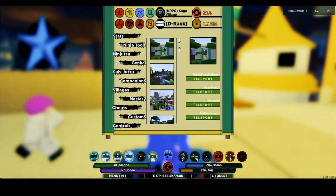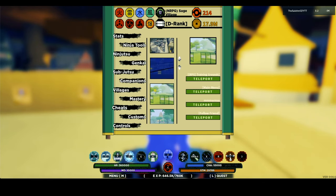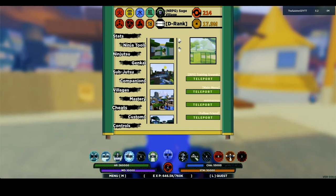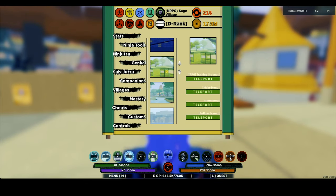If you're in a public server and you just get gripped and respawn, same steps. The only difference is once the red skeleton goes away, go to villages and click the server you're in — for example, the leaf server — and click the first teleport. Make sure you select the exact server you're in. If you're in training grounds, click training grounds. If you're in forest of death, select forest of death before you click teleport, otherwise you'll end up in a different server and the glitch won't work.